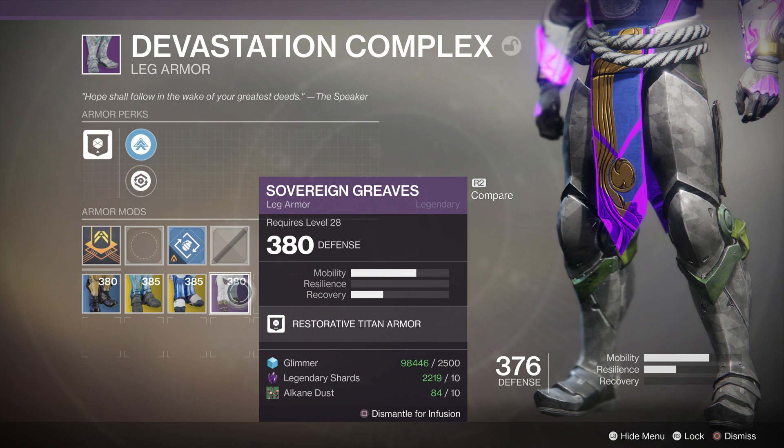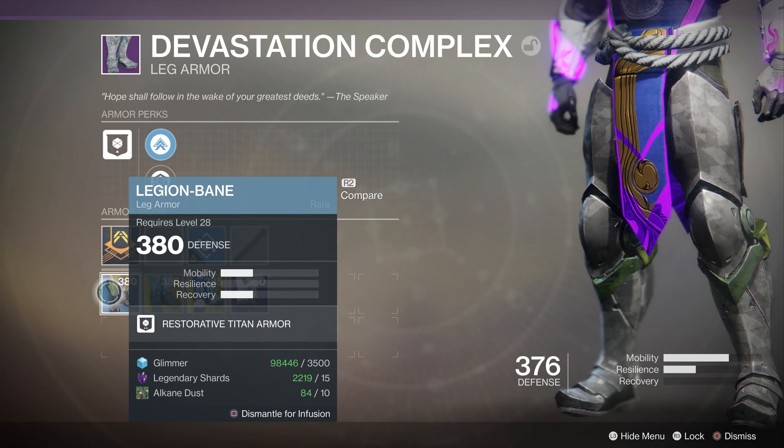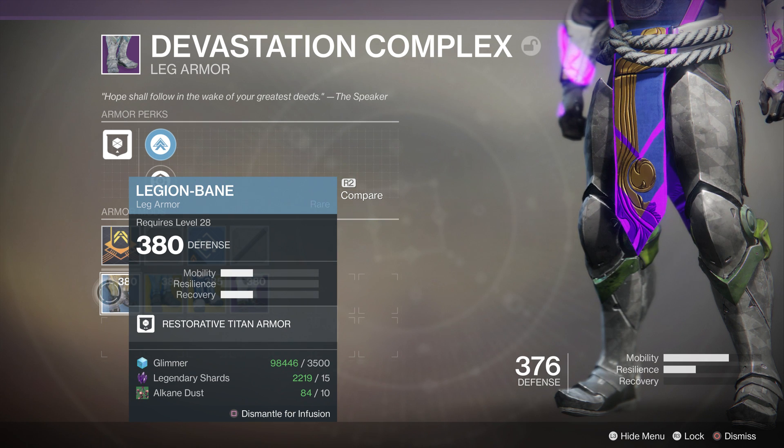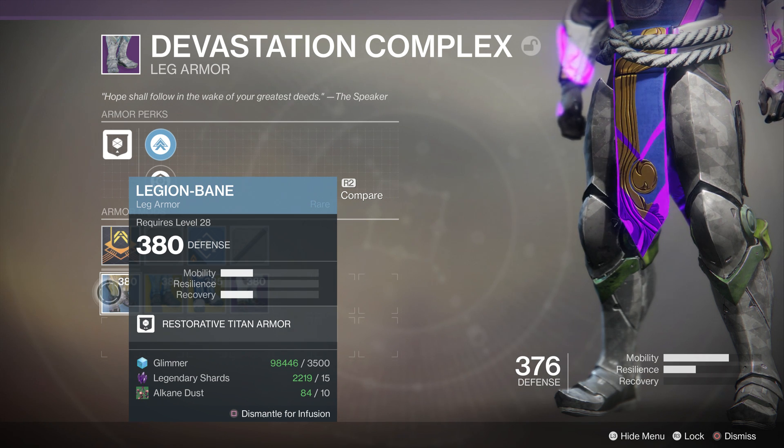Another thing worth pointing out: if you infuse with a rare piece of armor, the cost goes up. It no longer costs 2,500 glimmer — it costs 3,500 glimmer. Legendary shards bump up from 10 to 15 as well. So it's worthwhile to wait until you have legendaries to infuse so you're not spending as much glimmer and shards. The amount of planetary materials is the same whether you're infusing blue or purple — it's always going to cost you 10.